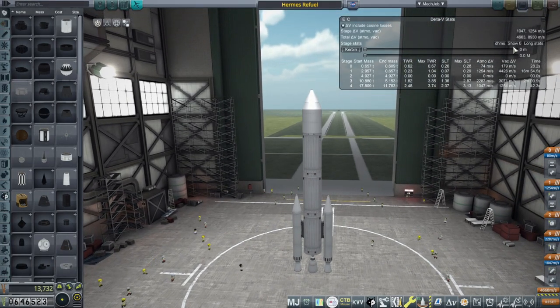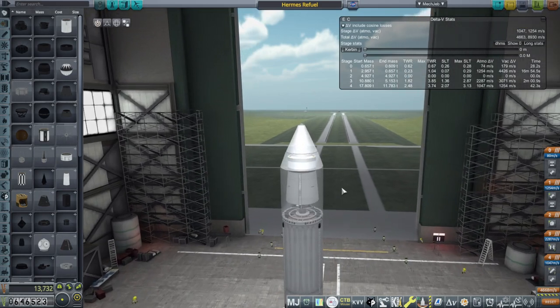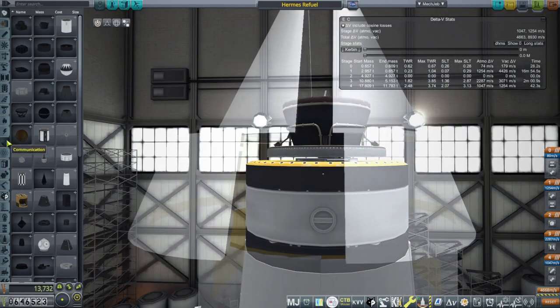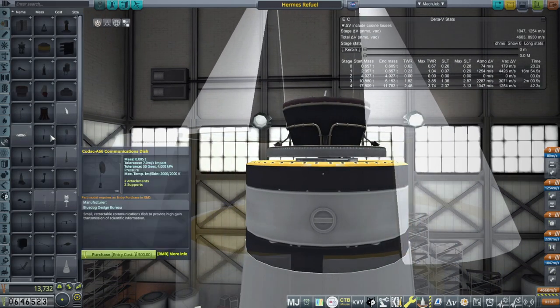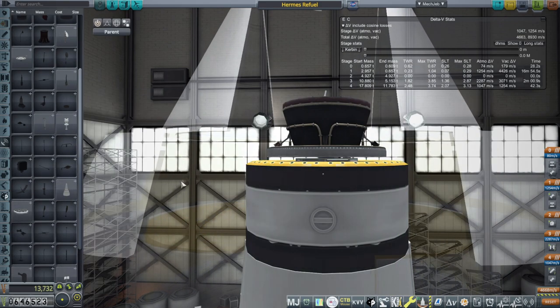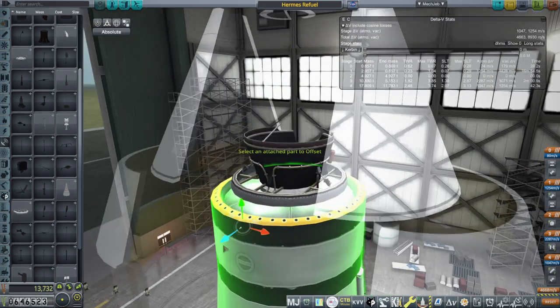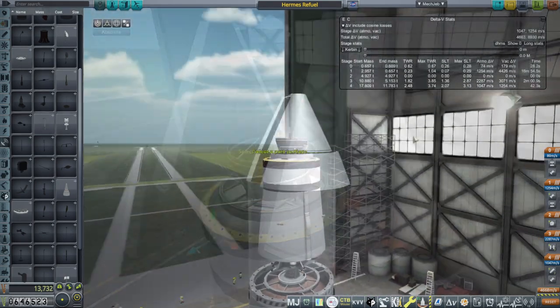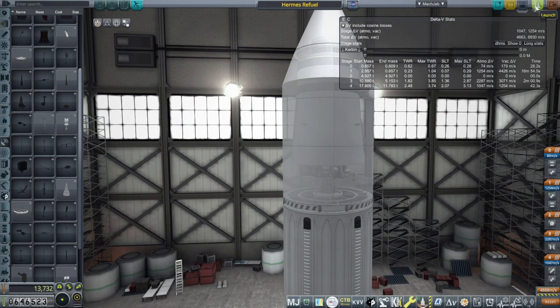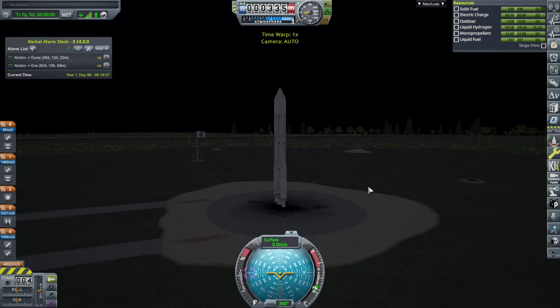I might want some extra comms, though. I have plenty of extra part count available — let me get one of these Omni antennas. There's another one there, just hiding. All right, let's just go with this one more time. SAS on, throttle up — not quite that far up — and go.